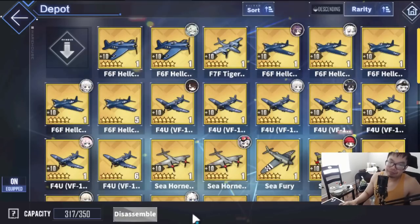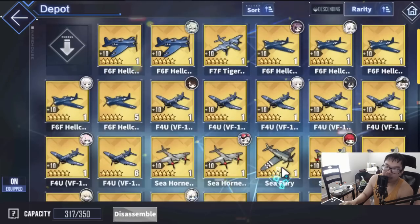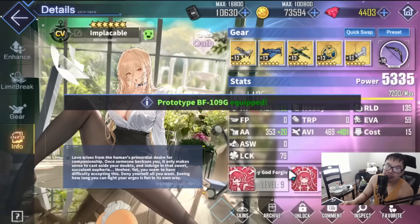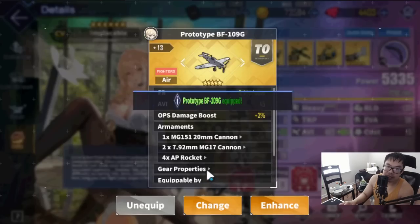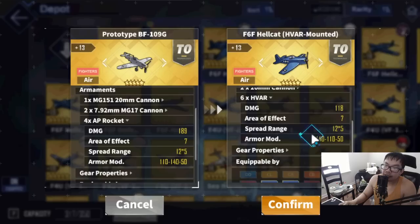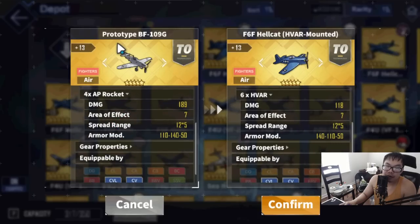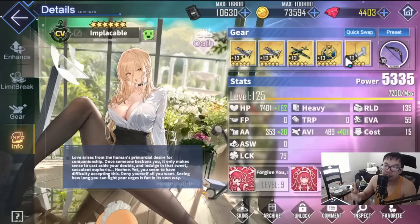For medium armor targets, the setup is very similar to light armor but instead of Havara planes we use AP Rockets, which are obtained from PR4. The difference is the mods: Havara planes are 140 on light and 110 on medium, whereas the prototype BF-109G AP Rockets are 110 on light and 140 on medium. So for medium armor, 140 mods on the AP Rockets wins. Your medium armor end-game build is: double AP Rockets, Junkers, and two aviation catapults.